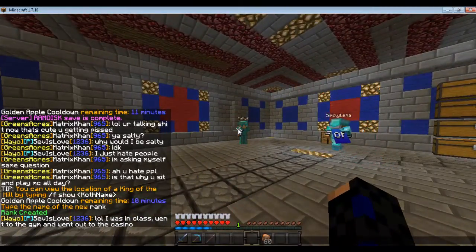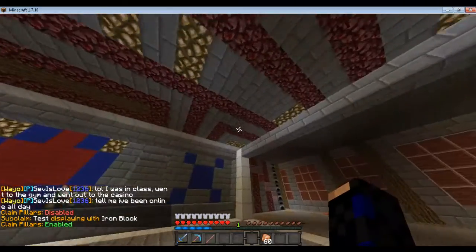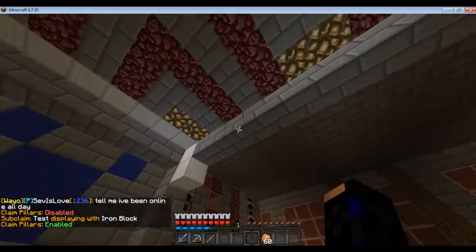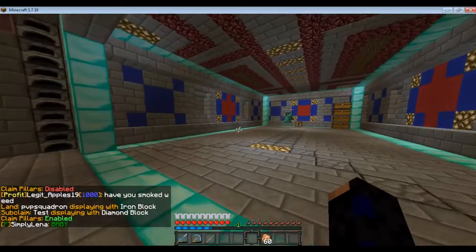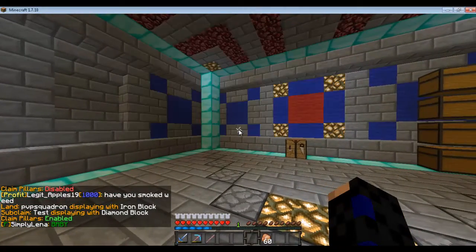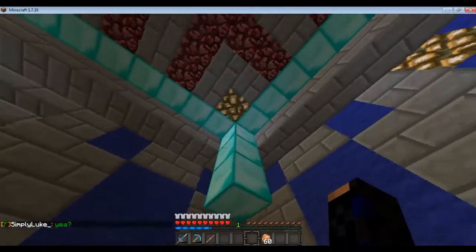To see your claim, you do /f map and it'll pop up. If you're inside of it, as far as I know, it'll only show the claim you're inside of. But if you're outside, it'll show all of them — you can see it says 'land,' 'iron,' and this one is diamond because I was outside. So if you want to find a specific land, just stand inside of it and then do /f map.